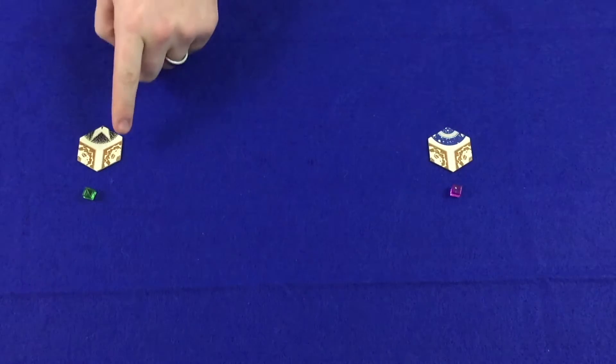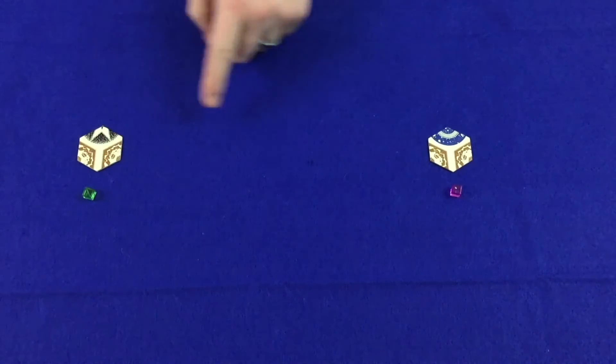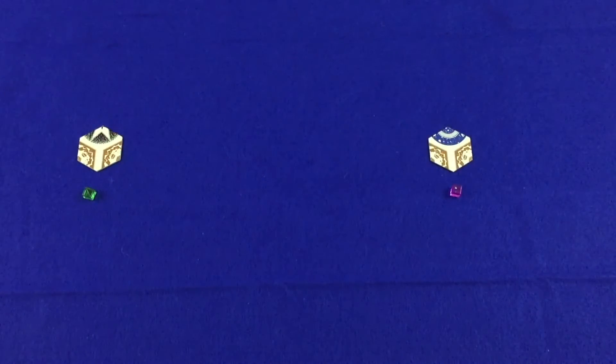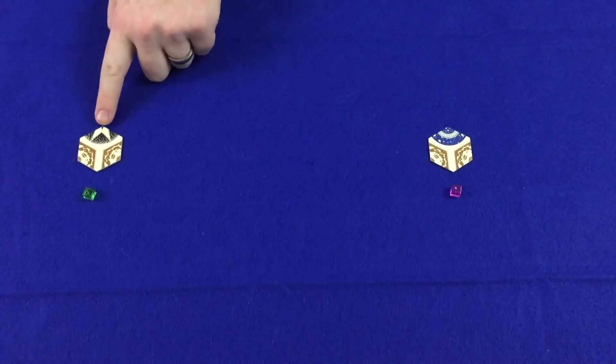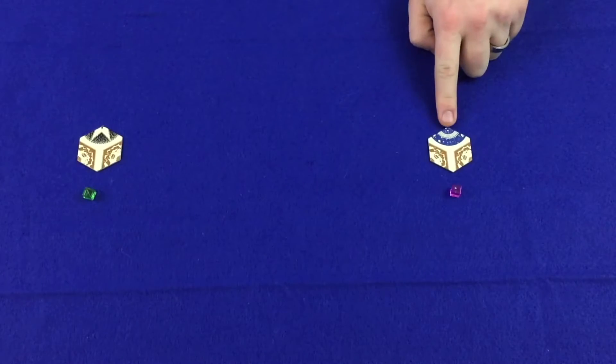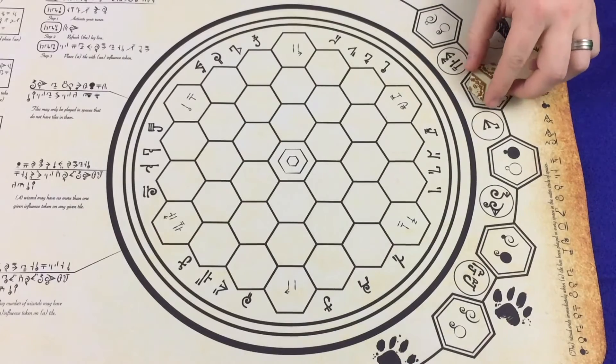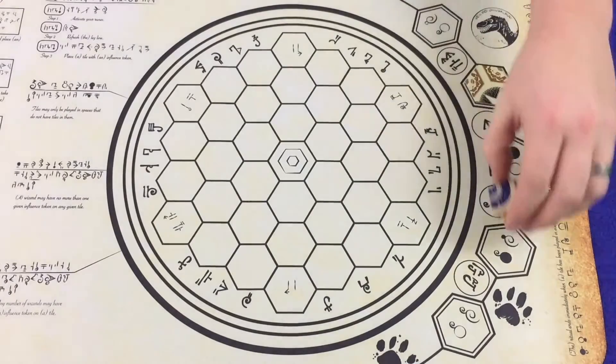In the same way, this piece with two earth and a void will also beat this piece with two earth and a water, because while the two earths are tied, we move on to the void and it beats water. Once the first player has been determined, all players put their tiles on the ley line and the first player begins her turn.